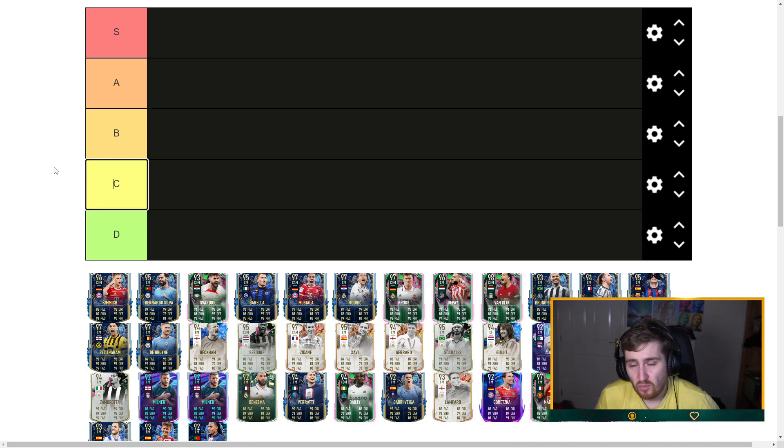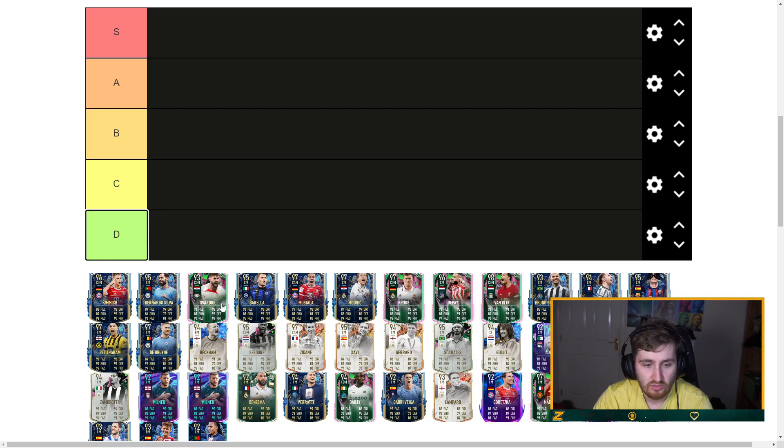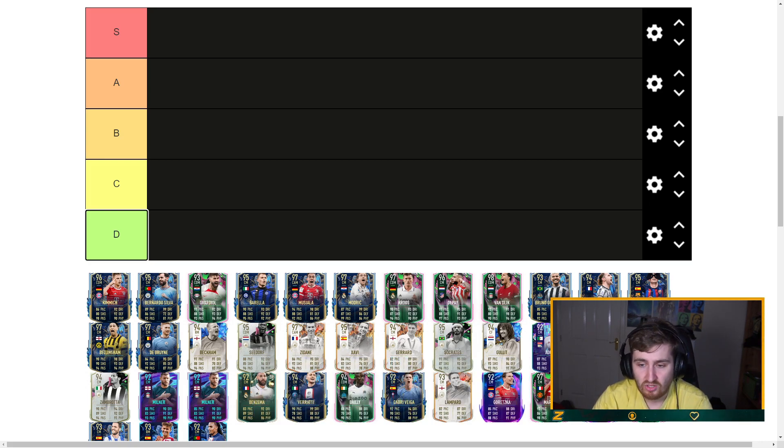I get a lot of feedback on these videos — a lot of people saying they really like the content, but quite a few saying how can you do these tier lists when you've clearly not used all these players. Before we go in, I'm going to count how many of these players I have used. I've used the Champions League version which is nearly the same, the 96 Modric which is basically the same. I've used Van Dyke, Gavi, Rabiot, Pedro, Bellingham, Brian, Beckham.